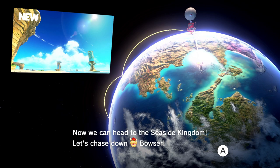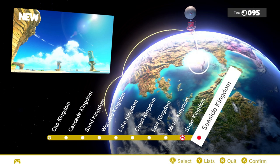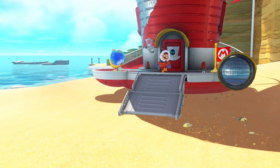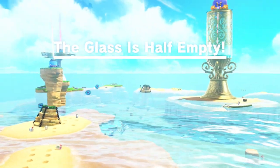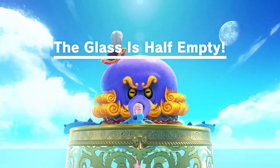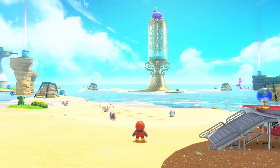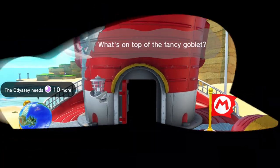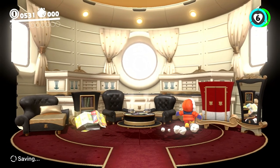It is time to go to the Seaside Kingdom, right? Champagne anyone? Seaside Kingdom - I'm gonna wear those good old shorts. The glass is half empty because that Mozart dude is drinking up all the water. What's on top of that fancy goblet? It is a Mario Sunshine enemy, that's what it looks like.